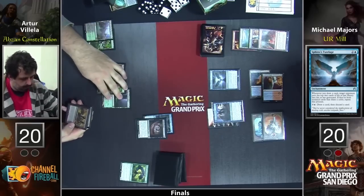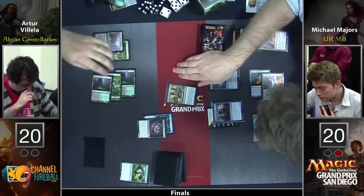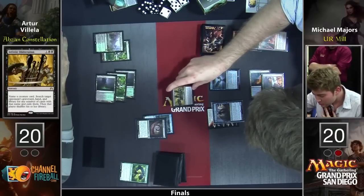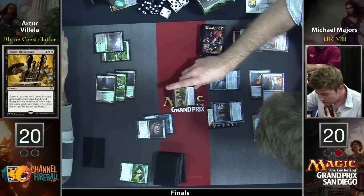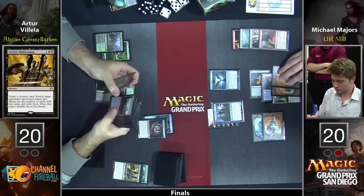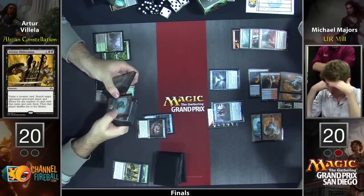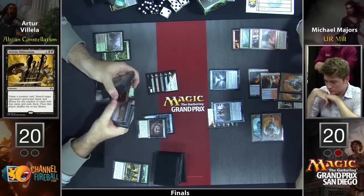Infinite Obliteration did come in. Take that, Jace. The problem, of course, being that Jace is already on the battlefield. It's unlikely that Majors has another Jace in his hand. He says sure, shows him the hand — is that land, land, land? Meanwhile, Arturo is going to get a look at the entire library of Majors and get an idea of how he sideboarded.